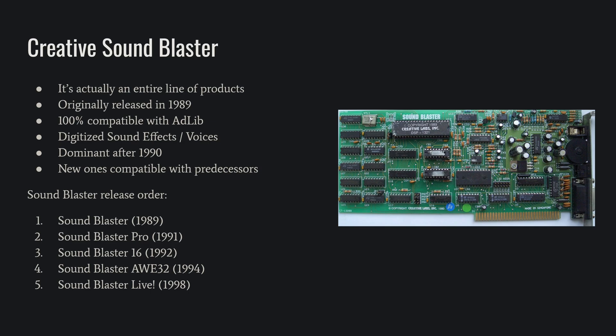And now we move along to the big boy, the Sound Blaster. The Sound Blaster will do everything that an AdLib will do, but it also will do digitized sounds, so you can have sound effects or voices in your game. Sound Blaster is actually a line of cards — it's not just one card — and they kept improving them over the years. A lot of games will just have an option for Sound Blaster, but the later ones will want you to specify what Sound Blaster you have. They're listed in order from most primitive to most advanced. The general rule is: if a game supports it, pick the most advanced one that you can. And here's an example.